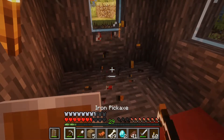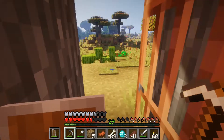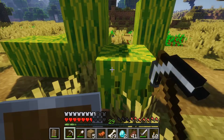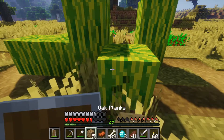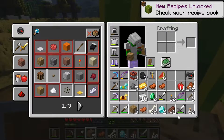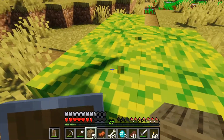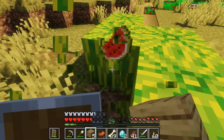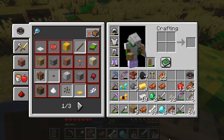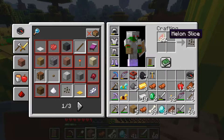We want this — it's called a brewing stand. This allows us to make potions. Oh, watermelons! We don't have these yet. Melon. But we want melon seeds so that we can grow our own. How do we get melon seeds? Maybe we do this. Yes, we got melon seeds!